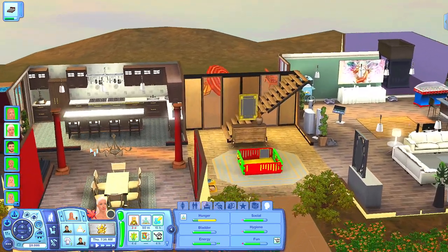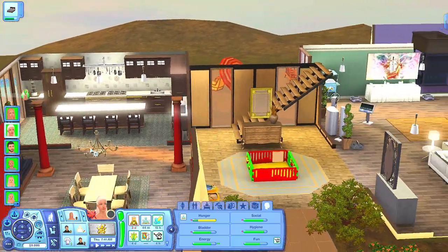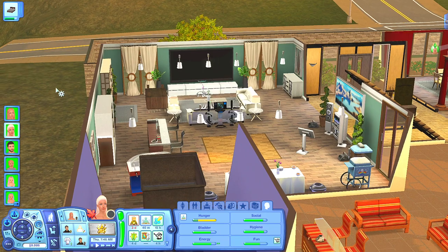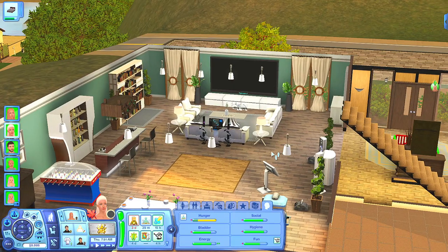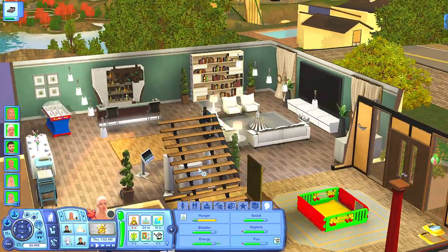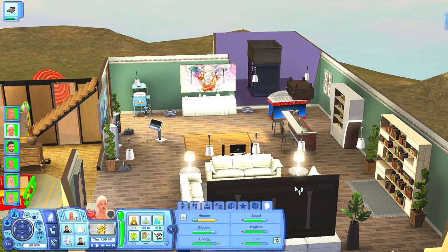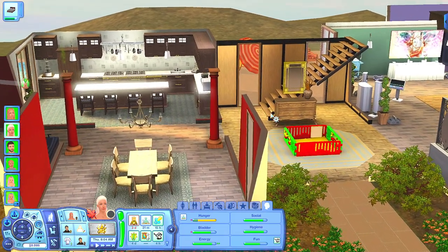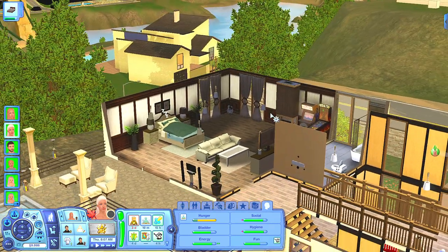I gave this house a makeover — the kitchen is redone, bigger and better. Downstairs is more of a party area with a game, stereo, dancing, open bar, and karaoke. Matthew Hamming is a famous actor, so he'd have parties all the time with people over. That's what I tried to do with the downstairs. Upstairs has their main bathroom and bedroom.